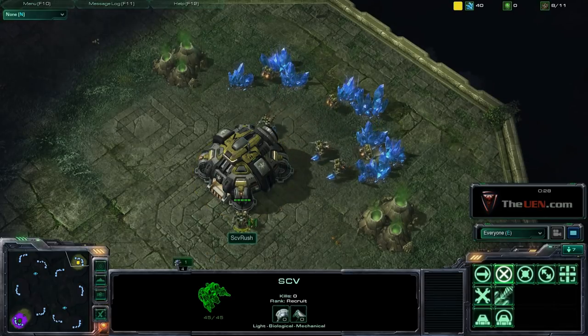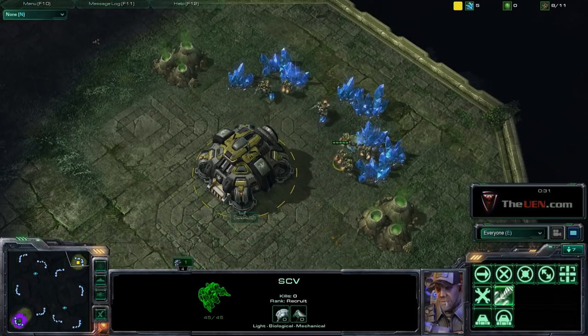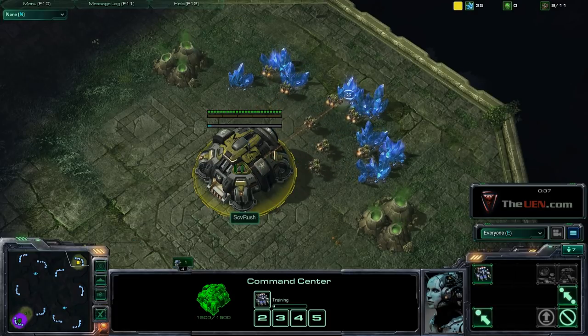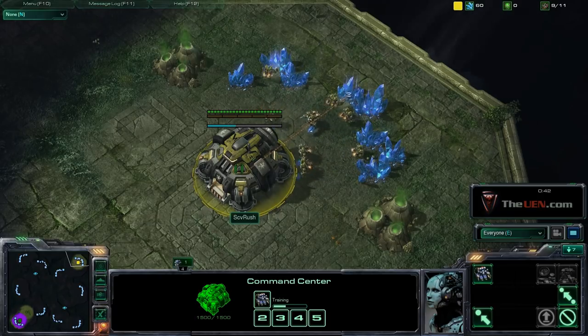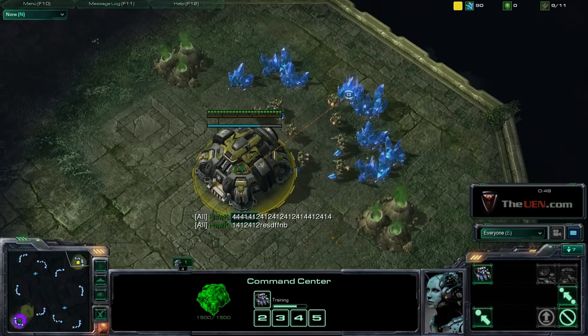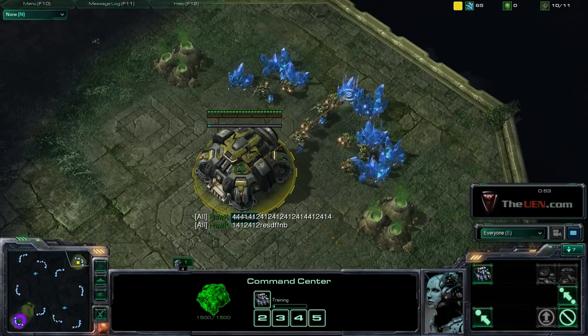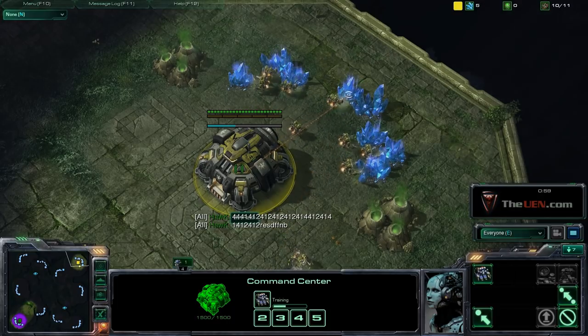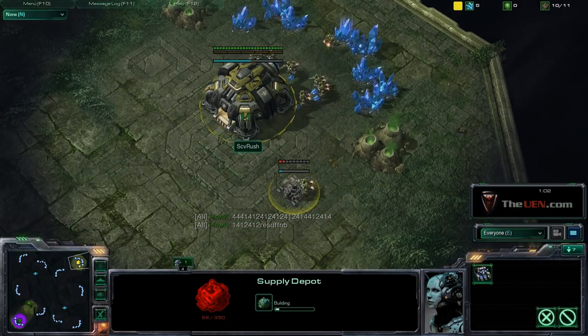In case you guys are wondering, I am lagging a little bit in the beginning. That's why my SCVs are idling there. So the build order goes like this: you build two barracks before you build the refinery. You go nine supply depot, 12 barracks, 15 barracks, and then 16 refinery. Unlike a conventional build where you build the refinery before you build anything else, this allows you to open up for a much stronger early push.